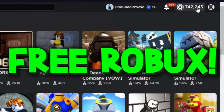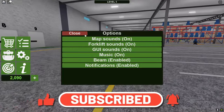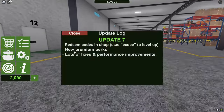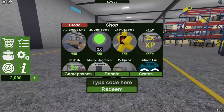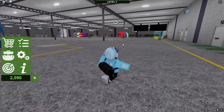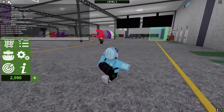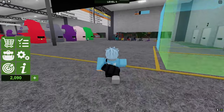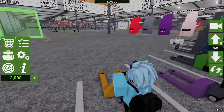Welcome everybody to Forklift Simulator. In today's video, we got codes in the game. We are going to be redeeming all of the working codes in this shop. We've got a lot of codes that will help you out a lot, so let's just get started by redeeming all of the working codes.